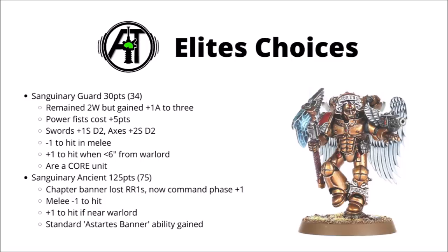While the Sanguinary Guard's points stayed the same, the Ancient went up quite a lot unfortunately. He no longer gives you reroll ones to wound, but can now select a unit for getting plus one to hit in the command phase — which is problematic as it means he can't use it after deep striking, so he's more of a start-on-the-board character now. I'd maybe consider him with a Wrath of Baal Relic alongside some jump packs on the board. Still though, he's very expensive for what he does now, and I don't think he'll be run quite as much as before.